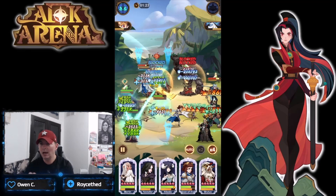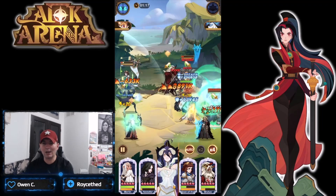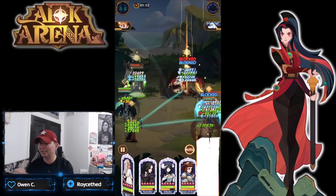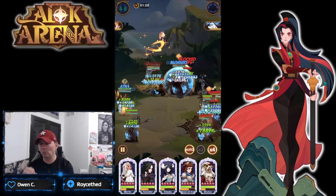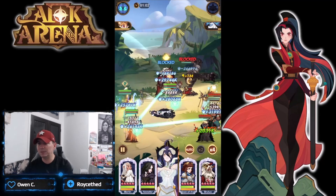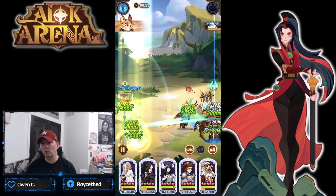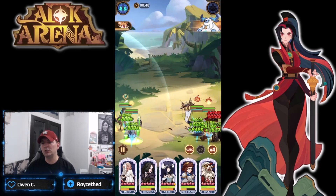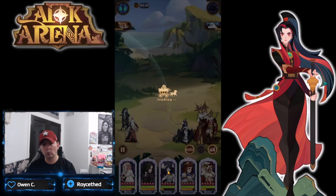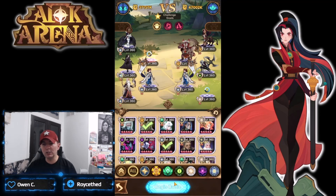One hero we don't really see in here is the awakened version of Thane. The big reason is you can't kill heroes fast enough in this game mode - Thane works off killing heroes with the wind shear ability. That's one of the big reasons it doesn't really work. For all the players stuck at stage 5 or 6, it might just be a little too early with your heroes.